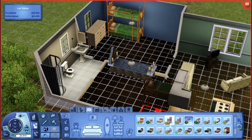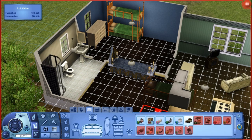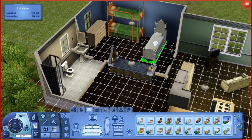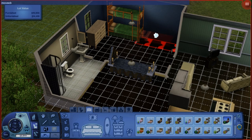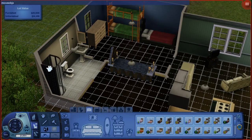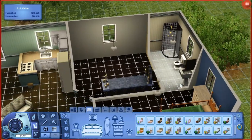We might have to use a cheat code - move objects on - but I don't use any money cheats. I like playing without money cheats. I think we'll have this be the witch's bed. Let's just go ctrl shift c, move objects on, place it right there, then move objects off. That's pretty much it.